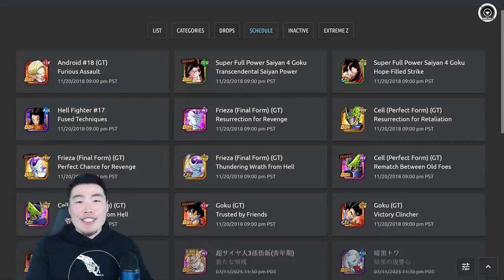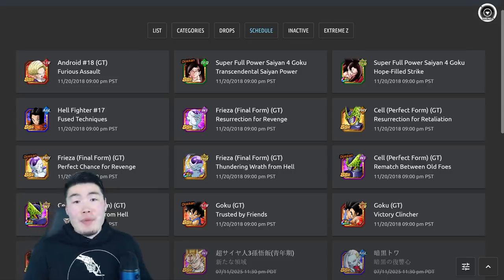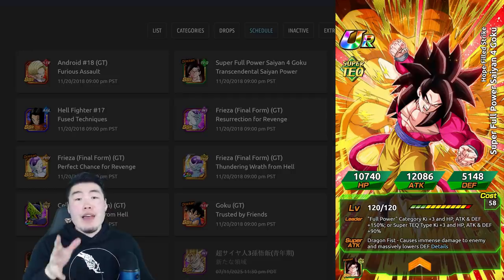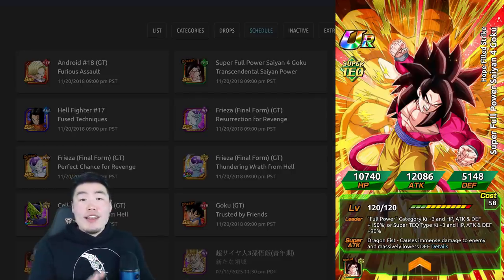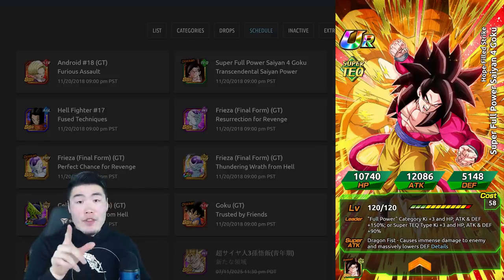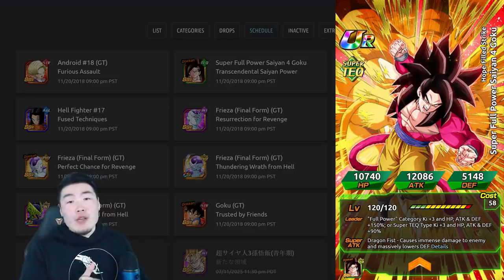What's up guys? Hope you're all having a fantastic day. As you can see from this release schedule, it's officially happening. SSJ4 Full Power Goku is slated to be released on global on November 20th at 9pm Pacific Standard Time, or literally tomorrow at reset. And I know a lot of you have been waiting very anxiously for this guy to drop, and you guys are extremely hyped about this unit.